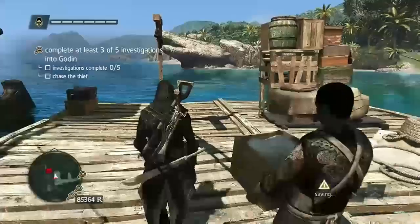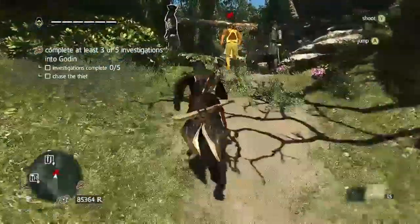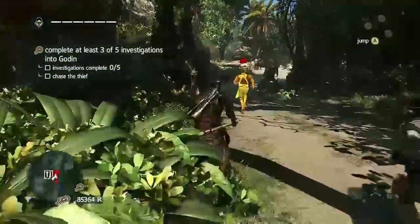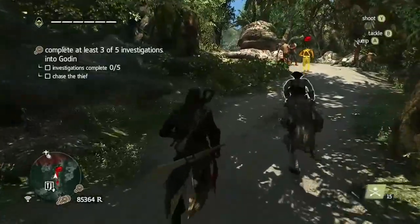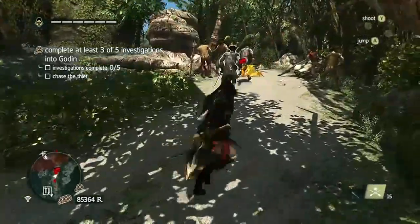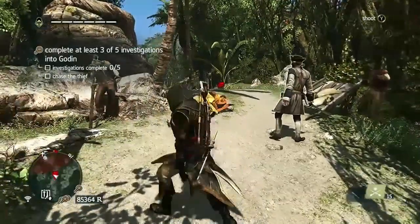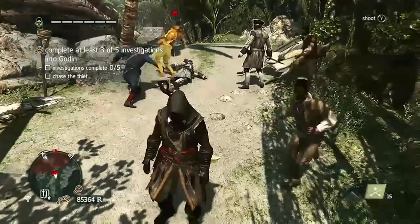The first one that we're doing is down on the docks. Scan him with your Eagle Vision, start the chase so that you do not tackle him or kill him. Chase him from a little bit further distance than what I'm doing here. Let these guards go ahead and kill him. Get into those bushes right there.